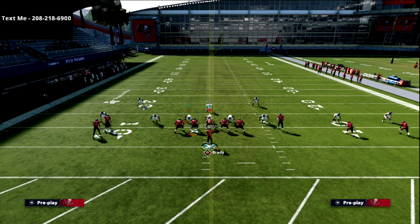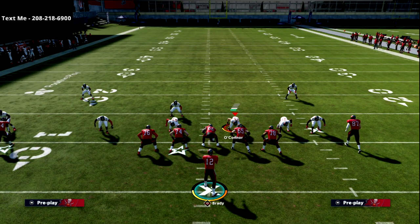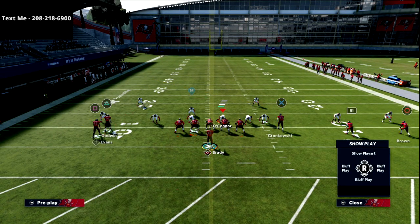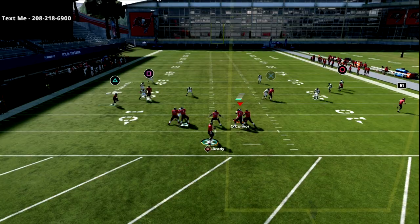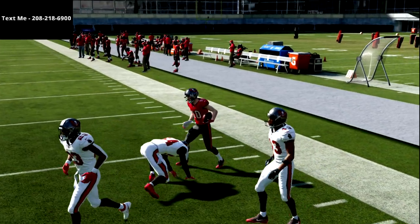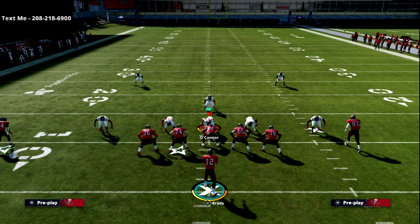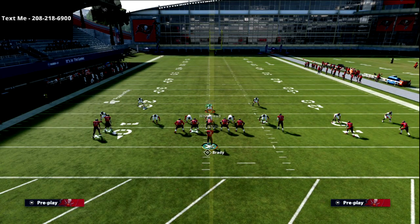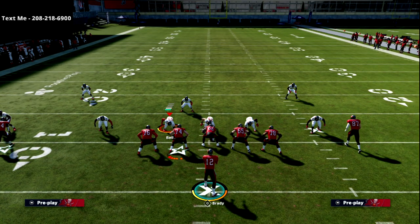The other thing I wanted to talk about is this curl flat read on the left. Most people at Madden are running their zone drops at 5, 25, and 5. I personally run 30, 10, and 10. The reason I do that is mainly for this curl flat concept — you're going to see that they all sit on the curl route, and then I can take the flat. Curl flat is the best route combination in Madden year in and year out. It's a simple high-low curl to flat — it forces the opponent to double flat, forces them to over-adjust.